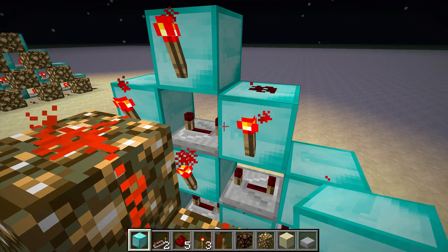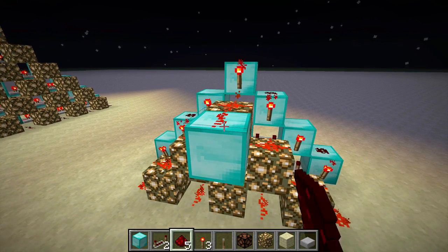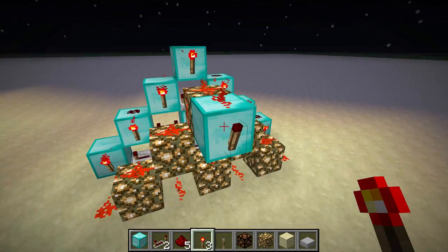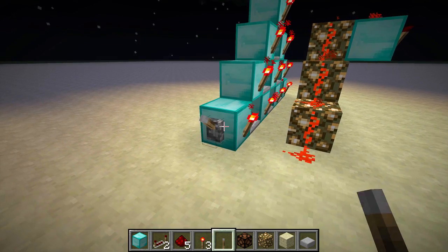And now you're basically done. The output is right here, and it needs to be inverted, usually, depending on what you're going to use it for. Obviously, if you want the output to go low after a set amount of time, you don't need to invert it. And the input is this block right here.